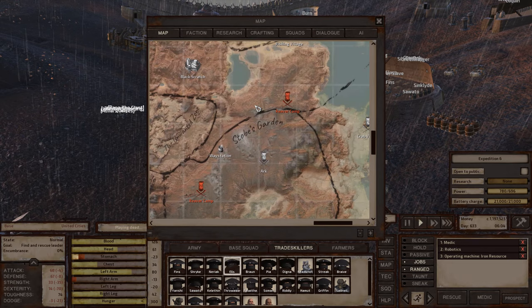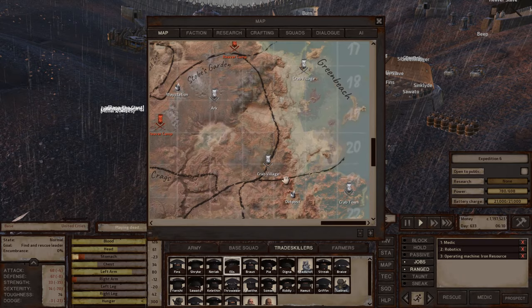Green Beach would be a good location for a base because of the good environment. You just need iron and copper close to each other, which I'm pretty sure it has — you'd just need to search for it.